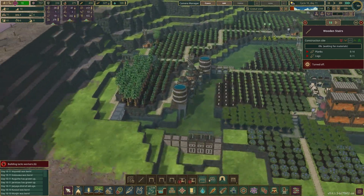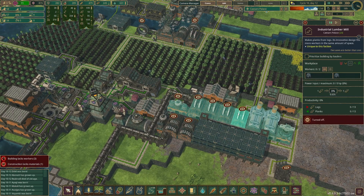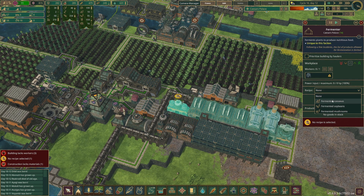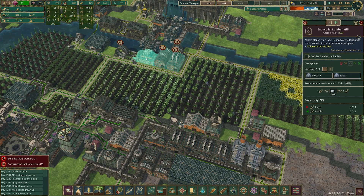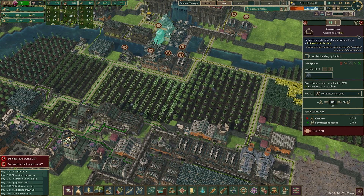Something else will come up that's much more necessary to do first. So I think what we'll do is go ahead and unpause all this stuff here and choose a recipe — cassavas. We're going to pause all these buildings because they are going to be replaced.